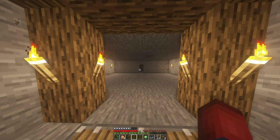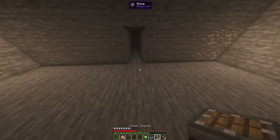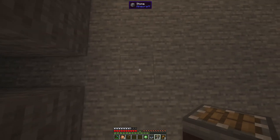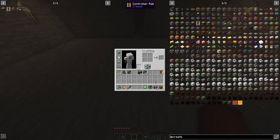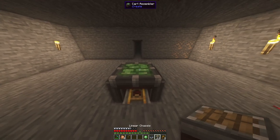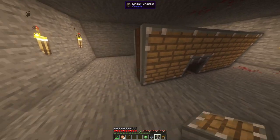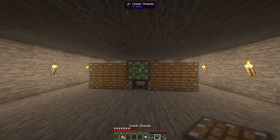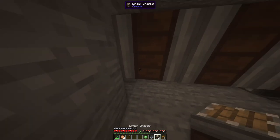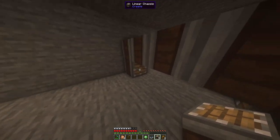I apologize for the jump cut — I built the machine and then realized I misplaced a block and it ruined the whole thing, so we're trying again. First, go four blocks from where the front of your machine is going to be. Place your controller rail, then your cart assembler, and then place your linear chassis. Now take a slime ball and alternate: slime ball, linear chassis, slime ball, linear chassis — repeating until you've built out the row, placing the last one facing backwards.